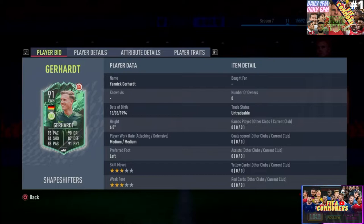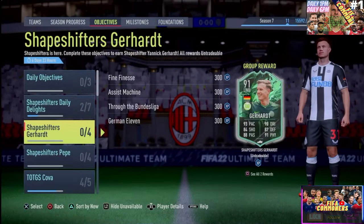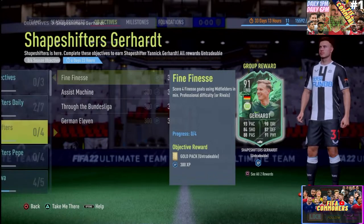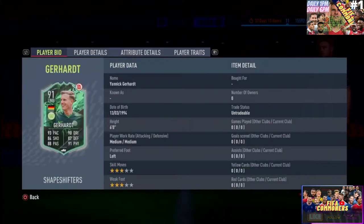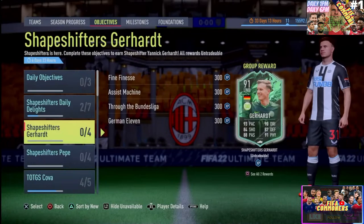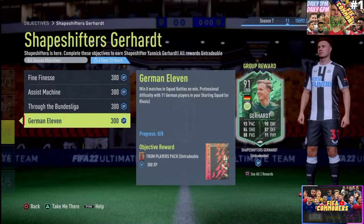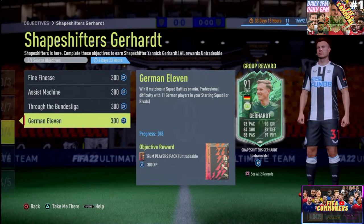Moving on to the card we have on screen — today is the first day of the Shape Shifter promo, and we get ourselves a player by the name of Yannick Gerhard. To complete this card, you'll need to win 8 matches in squad battles at minimum Professional difficulty with 11 Germans, so 8 games in total.